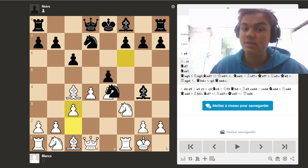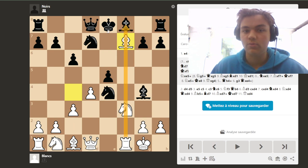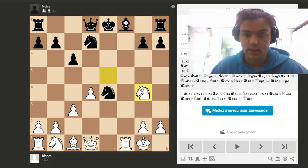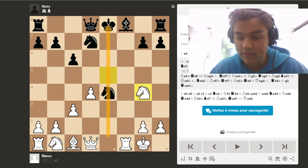We play c3, and now if knight takes e4, we can take on f7 again because the file is completely open. Then Nxe5 and we are just crushing the entire kingside, the king, and the center. So thank you very much for watching!